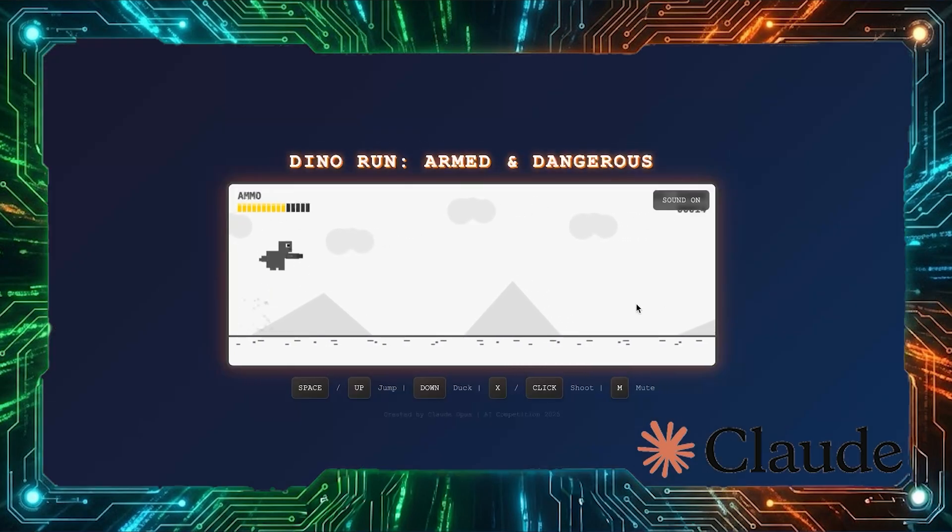Next up, Claude — Opus 4.5 on Claude Code. My personal favorite. No bias. Let's see what Anthropic's most intelligent model created. Look at this UI. But wait, something feels off. Why is this so easy? There's barely any enemies!